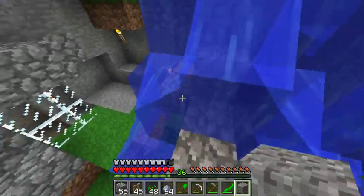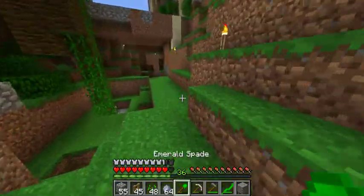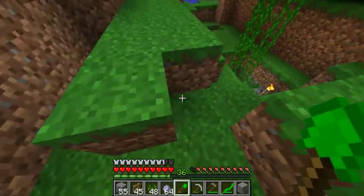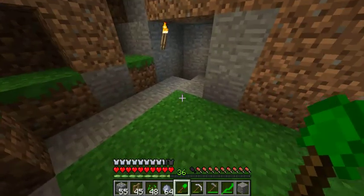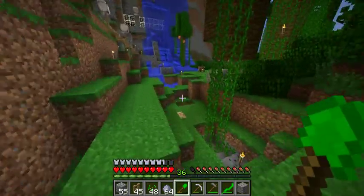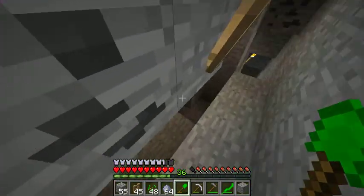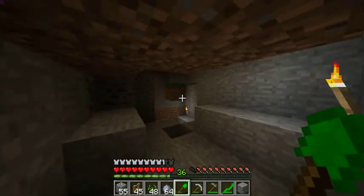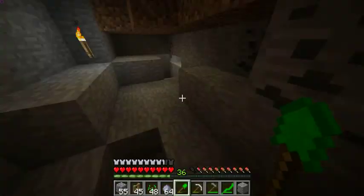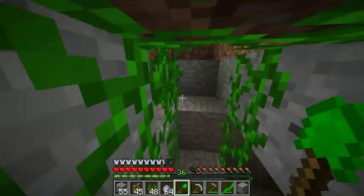I'm not sure why I made these stairs — I think it was when I was trying to work on the kitchen because it was kind of hard with the water going down. I haven't done much work on the garage yet. I found some gravel underneath my garage, so I dug it out and covered it up, but you can still see it if you go this way. I shoveled it all out and got 16 flint. The flint can be used for making flint and steel or for arrows.